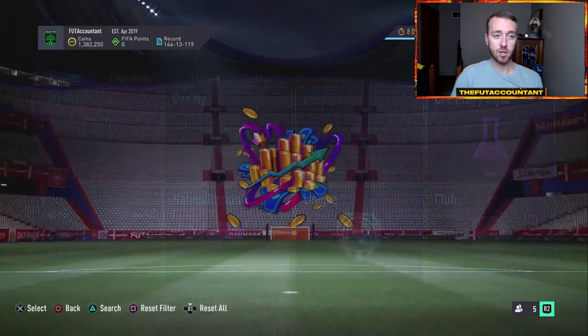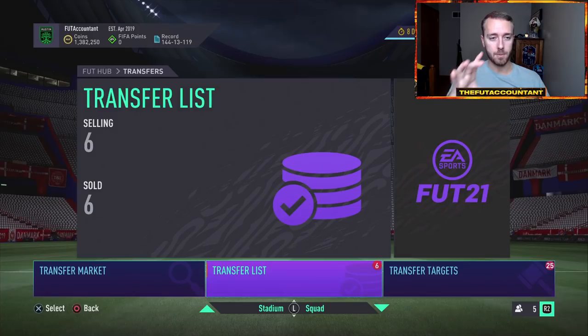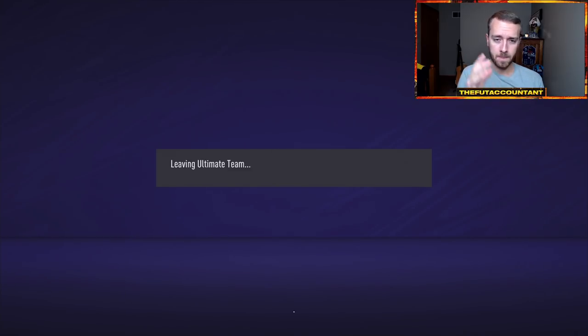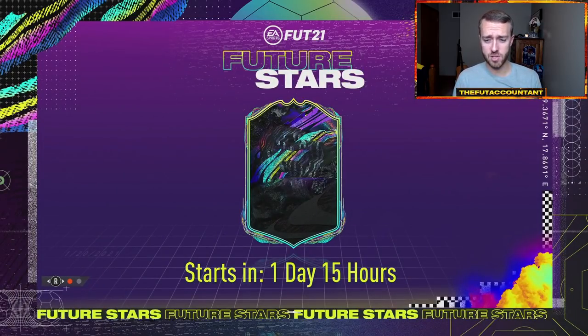I think there could be a little bit of panic selling, especially today on Thursday, and we'll probably get a couple of names or stats updated on the loading screen. Future Stars — FIFA 19 was the first year we had it, and we were like, what in the world is going on? Both of the past two years, and it looks like this year as well, EA has done multiple loading screen updates leading up to the promo because there's so much speculation about which young star is going to get in.